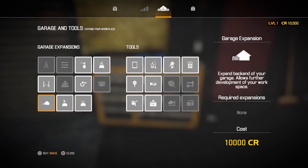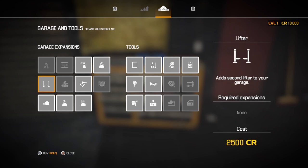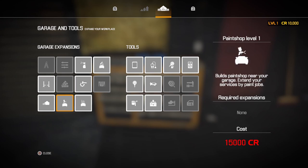If we hit R1 you can see on the left side it's Garage Expansions. The first one is a Garage Expansion — it expands the back end of your garage and allows further development of your workspace. It doesn't require anything but costs 10,000 credits, so don't do that one right off the bat. Next is a Lifter — you can get a second lifter for your garage. It doesn't require anything and it's only 2,500 credits, so that might not be a bad one.